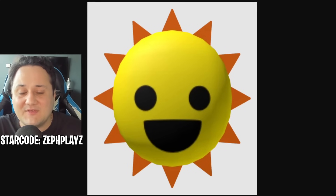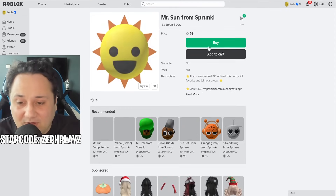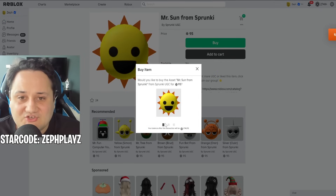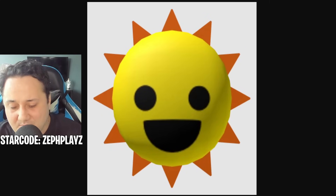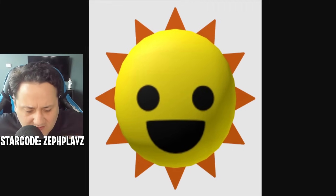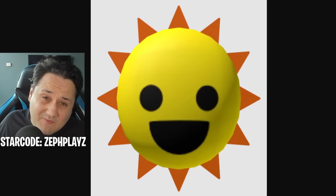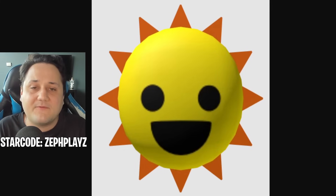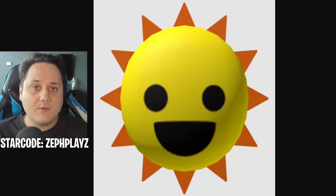Now to complete it off, we got to find the Mr. Sun accessory. I don't know if it exists - and it does! It does actually exist. It is from Sprunky UGC. Oh my goodness. So this should be a head accessory. If I go ahead and customize, we should have a perfect Mr. Sun character here on the account. I think once we slap on the hat and hop in game, it's going to look pretty good. The big reveal is about to begin. But before we get into the big reveal, make sure to use star code ZephPlays, Z-E-P-H-P-L-A-Y-Z, when buying Roblox or premium.